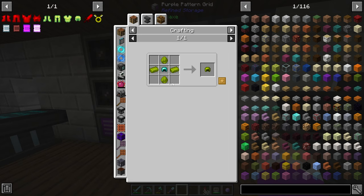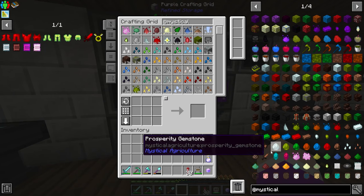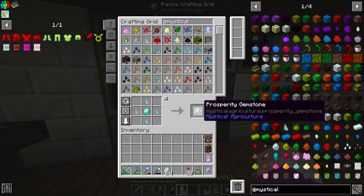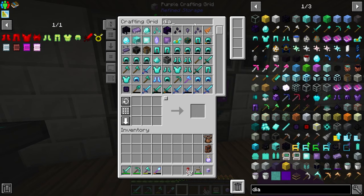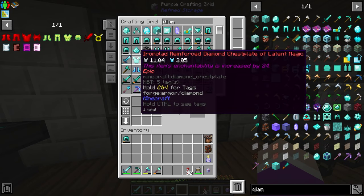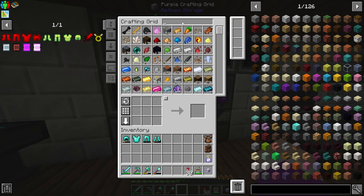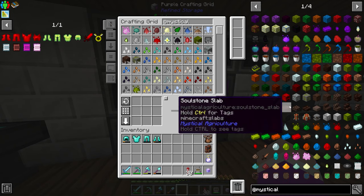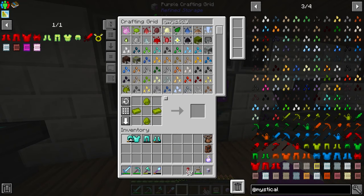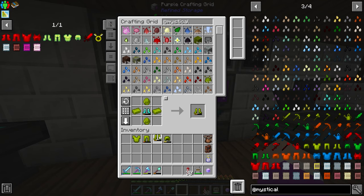I don't need to set up all the crafts — I can just make it simply. Let's go to mystical agriculture and make ourselves a stack of each ingot. There we go. Now I need a stack of each gem — there we go, a stack of every gem. All I need now is to grab one set of diamond armor — it doesn't matter what durability it is, it just uses it. Let's look up the armor at mystical and make our armor: inferium helmet, chest plate, pants, boots — the durability does transfer over.